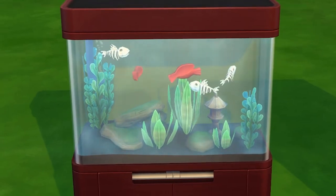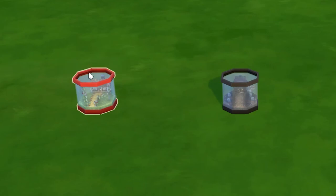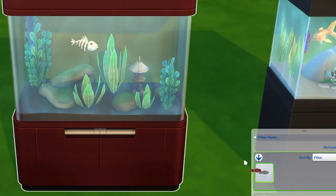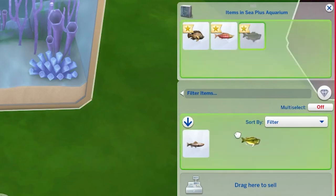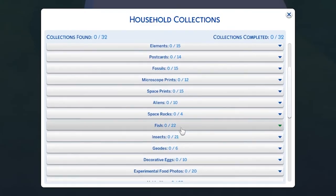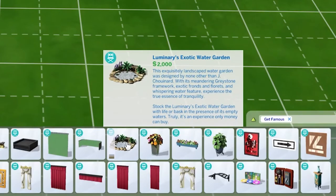Just because you can only purchase certain fish from specific items doesn't mean you can't mix and match. Want a big aquarium with just gummy guppy and bonefish? All you have to do is purchase them from the specific item they come from, put them in your inventory, and then transfer them to whichever aquarium you'd like. Keep in mind though — if you're working towards your collection, purchasing fish from fish tanks will not count, so you will actually have to go fishing. This is more for people who want fish in the game but don't want to fish for them.